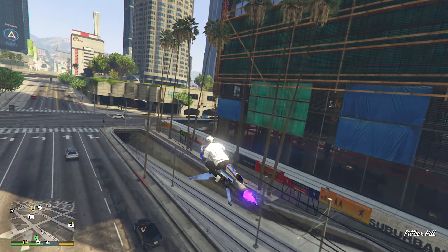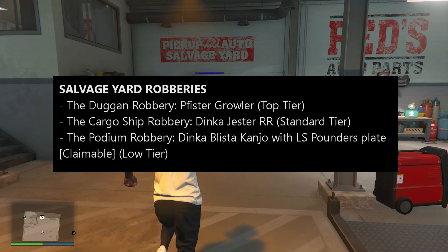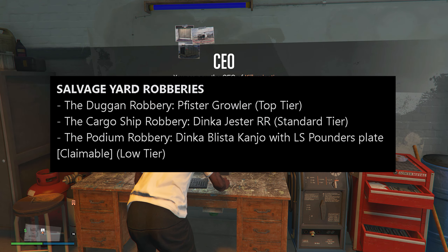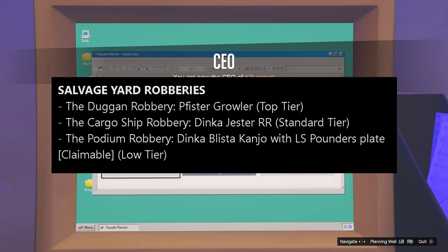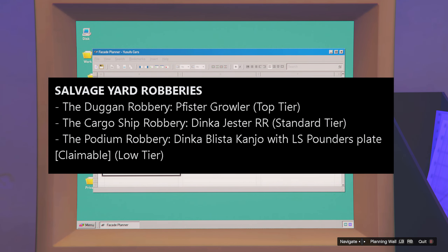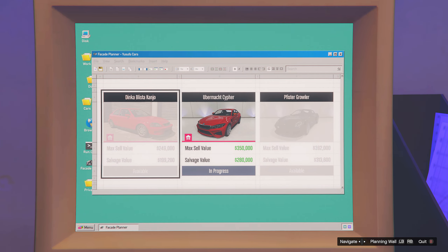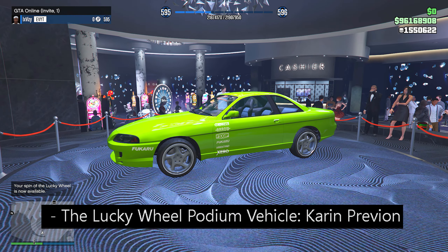Next we have the new salvage yard robberies for this event week. We have the Dugout robbery for the Pfister Growler, which is the top tier vehicle; the cargo ship robbery for the Dinka Jester RR, which is the standard vehicle; and the podium robbery for the Dinka Blister Kanja with the LS Pounders plate, which is a claimable vehicle. Unfortunately this is a lower tier vehicle, so selling it would probably not go for too much.